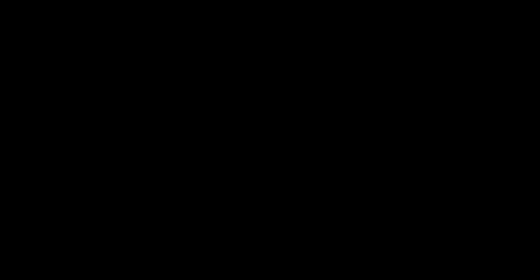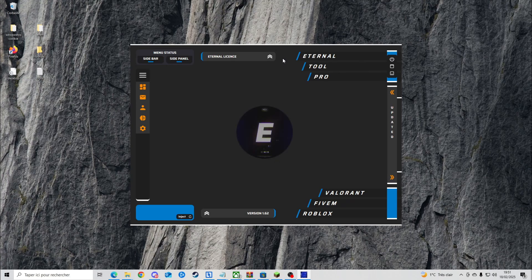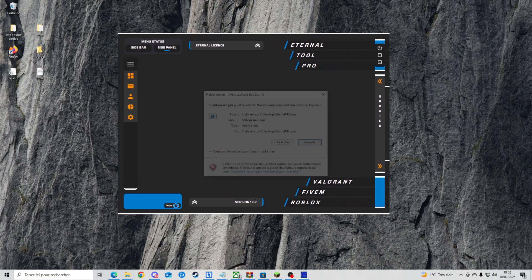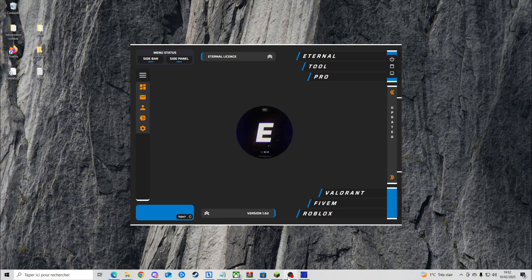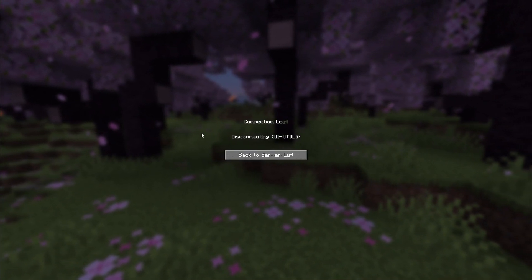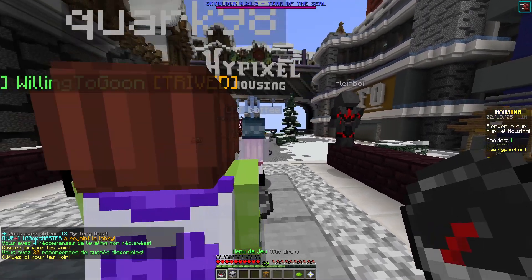You'll be opening Eternal MC, which is the launcher, and at the same time opening iPixel Utils, the second program I made. You open it, click inject, it will close and open again, then you can close it. On iPixel, we're gonna click disconnect and send packets so it will reload the chunks and send packets again at the same time as we disconnect. That will send you back to iPixel.